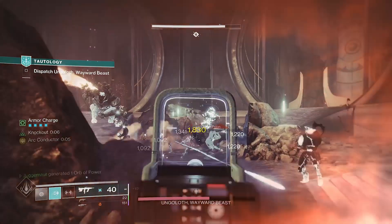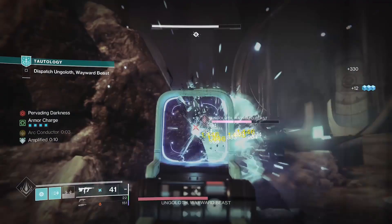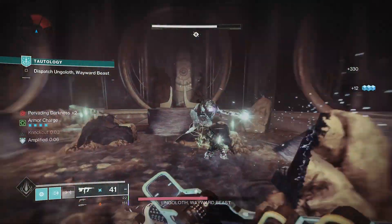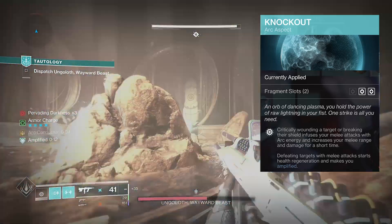For our abilities we run Thruster for maximum movement, Thunderclap, and pulse grenades to punish anything that dares to stay still. Our aspects are Touch of Thunder to enhance our pulse grenades, and Knockout which increases the damage of our melee when our shield is broken.